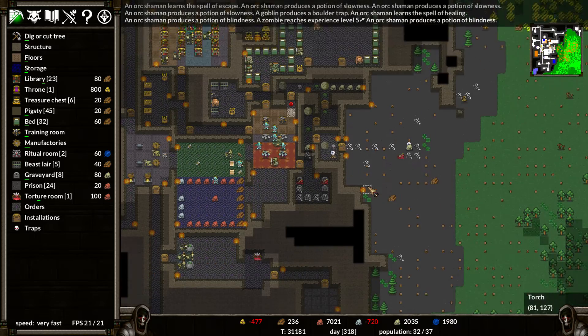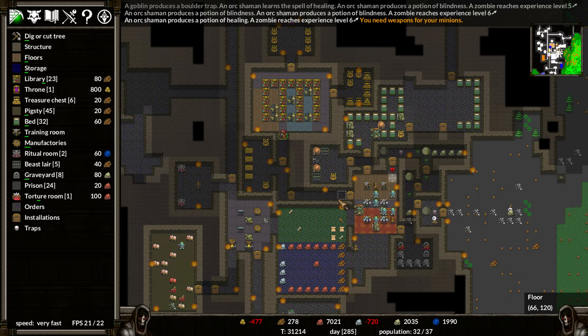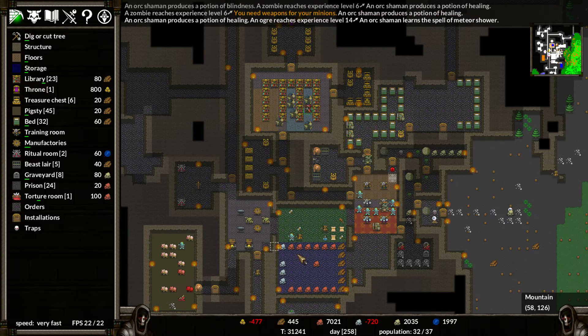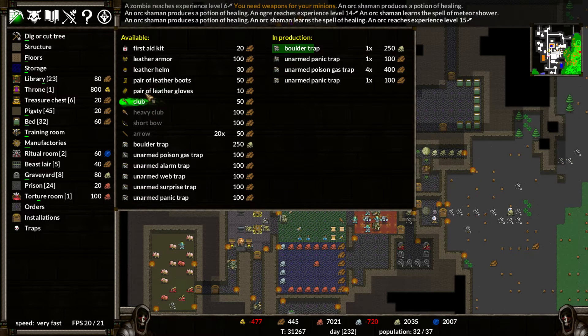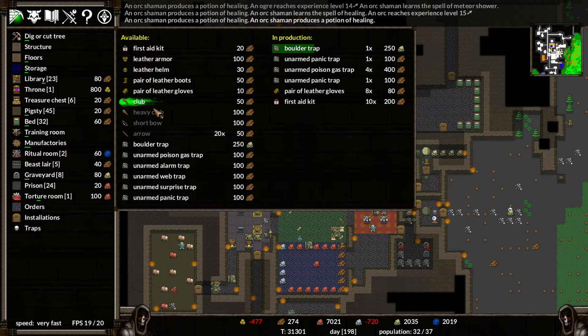We have two options. Option number one is we let it go fast speed, we gain our gear, we create new items, and basically just re-gear ourselves to go back and take him out. That's option number one.